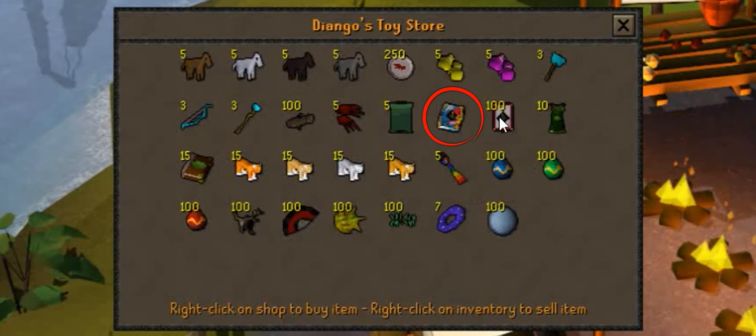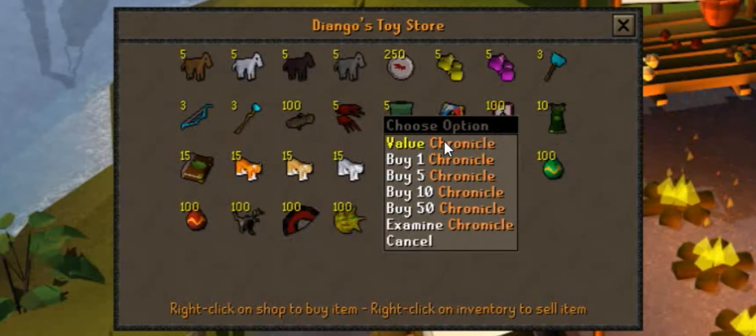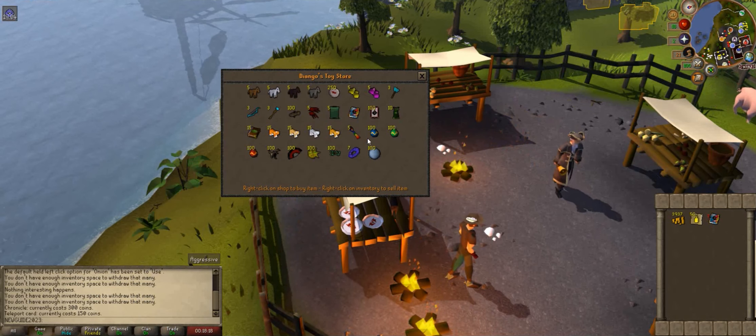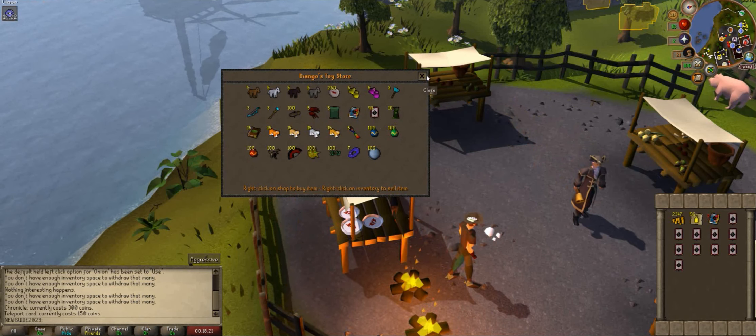This item costs 300 coins, but that's not the only thing you need to purchase. You will also require teleport cards for it. These cost 150 coins each. Purchase the book and a few teleport cards for the next step.